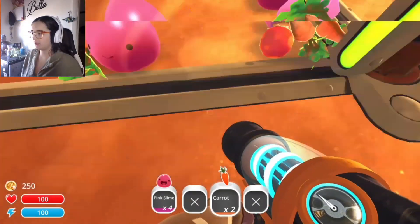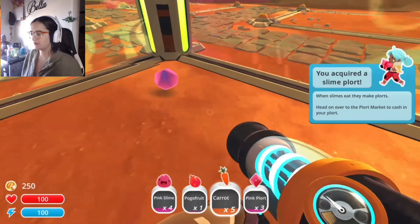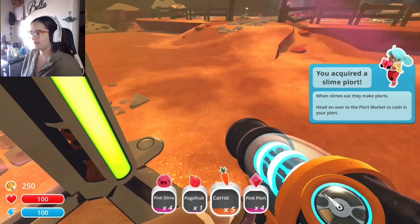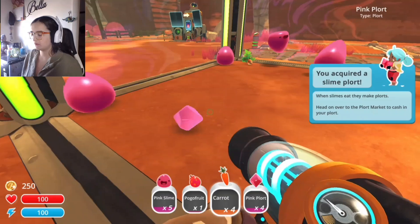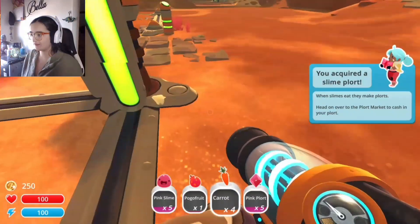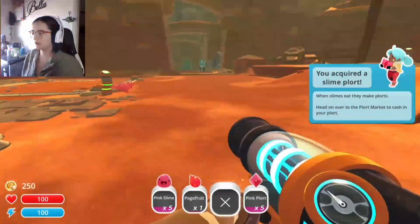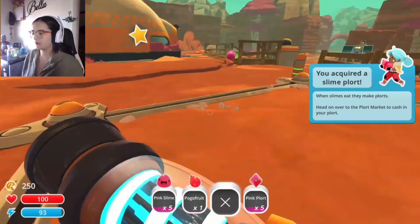I gotta suck you up. How do I suck? Slime plort acquired. Wait, can I jump on you guys? Isn't that an achievement or something? It's not working. Okay. Oh wait — no. Give. Oh, look at the little chicken! Hi, it's so tiny. Okay, food. Y'all stay in there. Okay, and then there's one — I saw you over here. Where'd you go? There was a slime — oh, here you are. There you are. Hi.